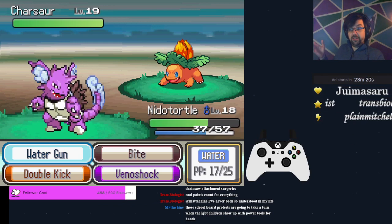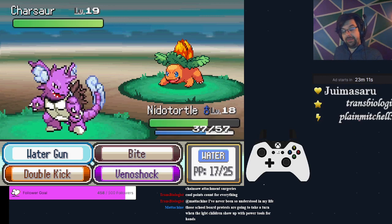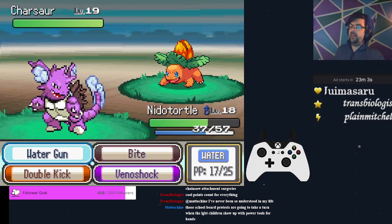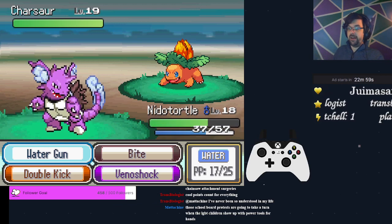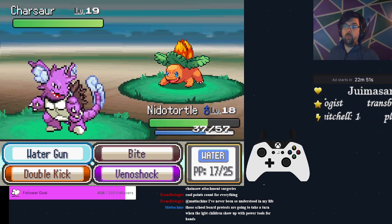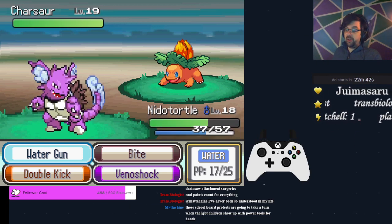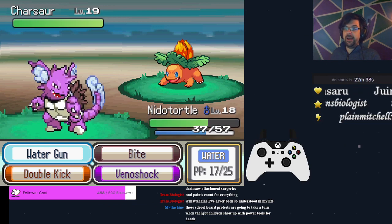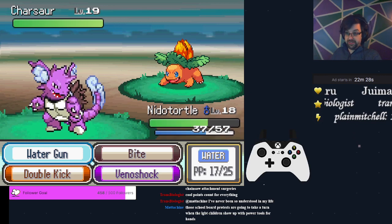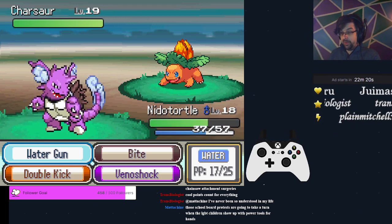We're going to assume you're playing on the most recent patch of Pokemon Infinite Fusion. There have been changes to how the game handles typing between versions. It used to be that starters always contributed their main typing — Fire, Grass, or Water — regardless of second typing. Now the body always contributes the second typing, unless it's a Normal/Flying Pokemon (those still contribute Flying). So Charsaur here is Fire/Poison — we get to Water Gun with impunity, whereas in previous versions we would have been using Venoshock at that point.